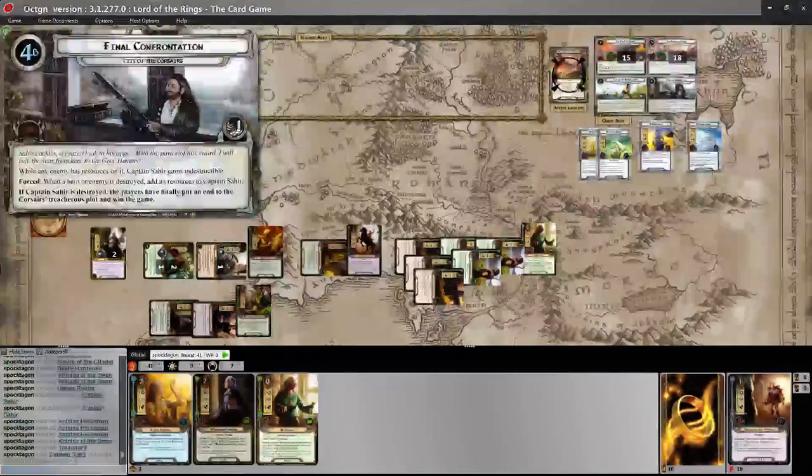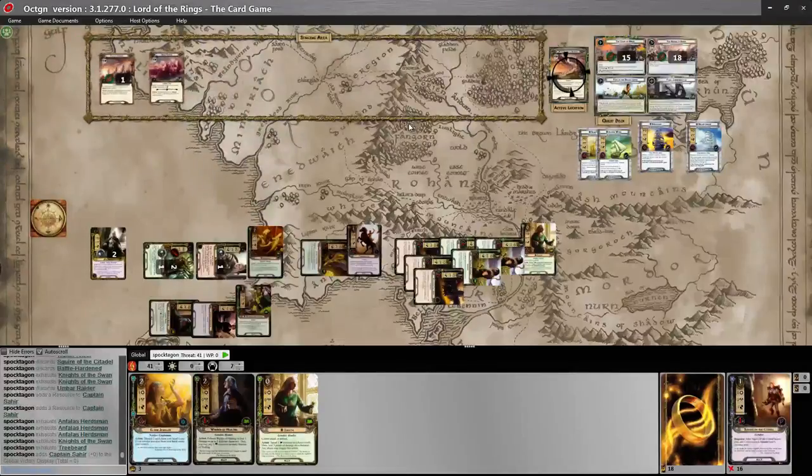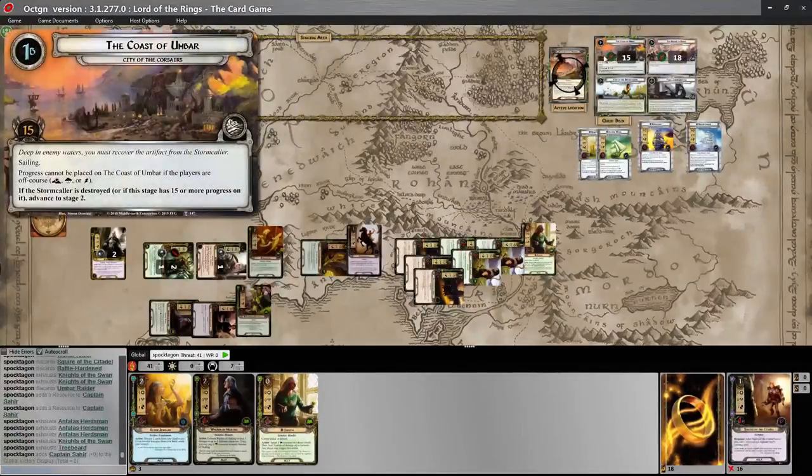Twelve attack: three, six, nine, twelve — and Treebeard for fun. That's the end — Sahir is gone and we're victorious! First try with this deck. We managed to get through the first quest phase on the very first turn by actually placing progress, which was quite amazing that it all worked out.